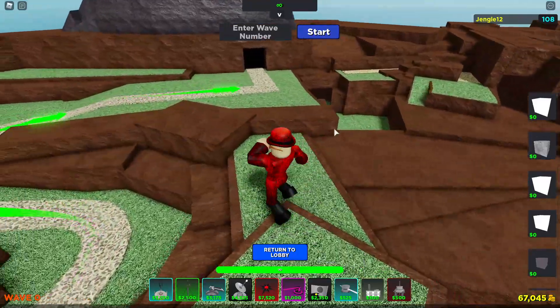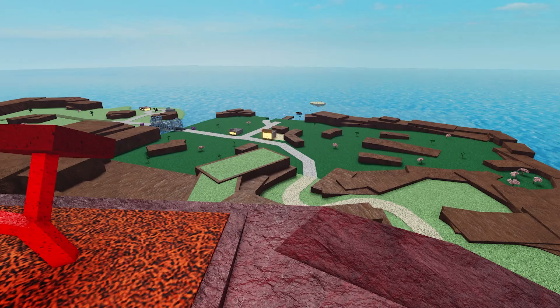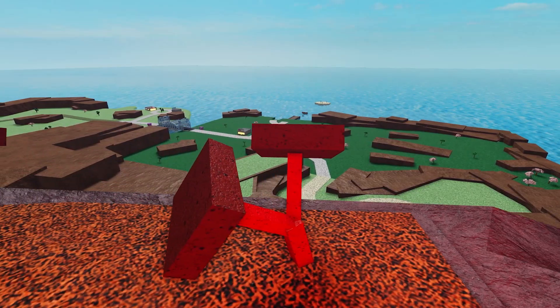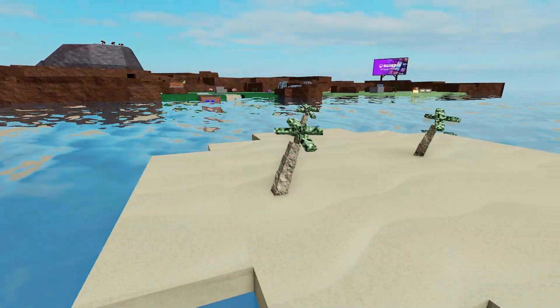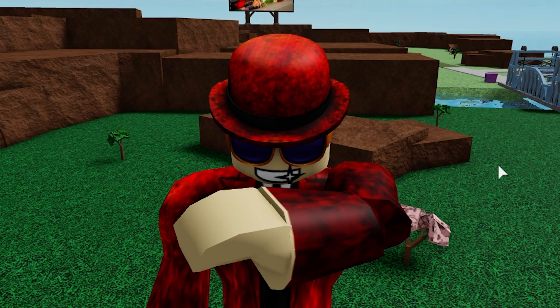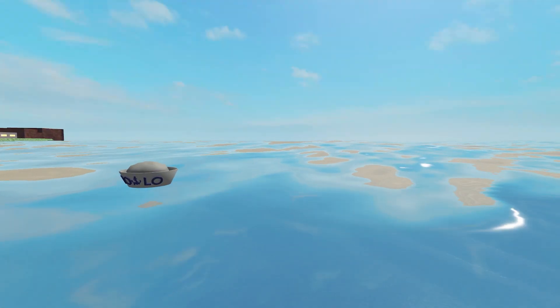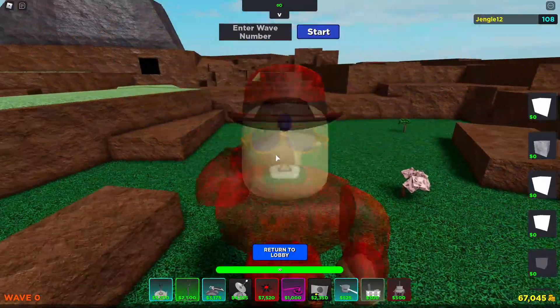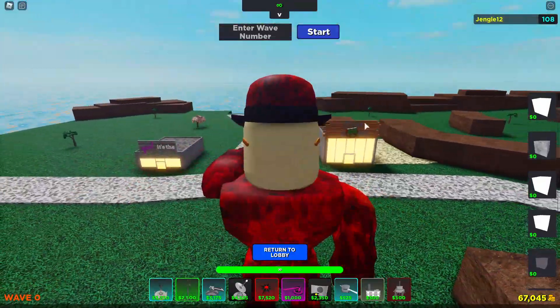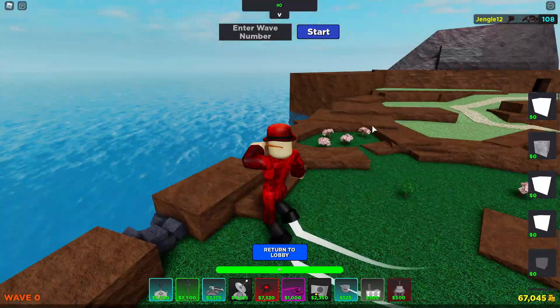Alrighty, here we are. So honestly, there's a lot of secrets in this map — so many actually that I'm not even gonna be able to go over every single one of them. A lot of the more obvious ones I'm not even gonna be going over. But I will be taking some time to talk generally about the map, generally about the people that created it, and we're also going to take a look at some of the secret easter eggs hidden in this map.